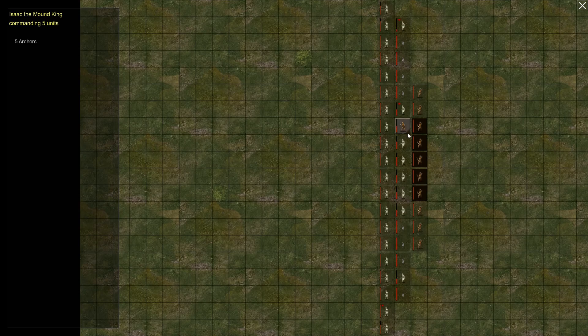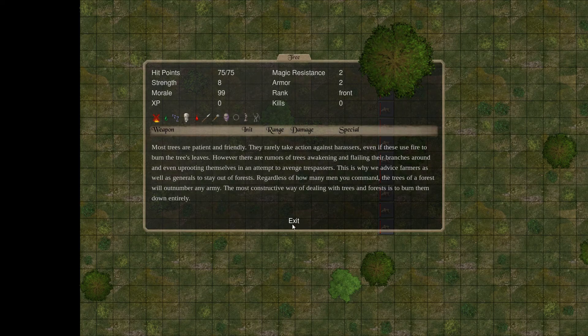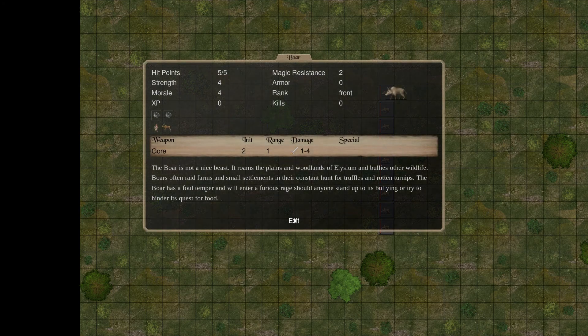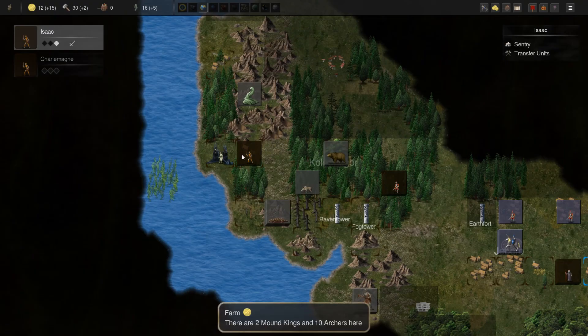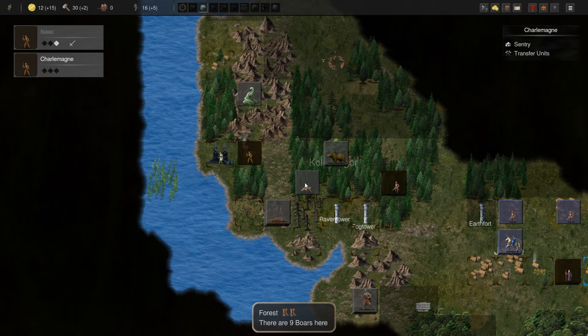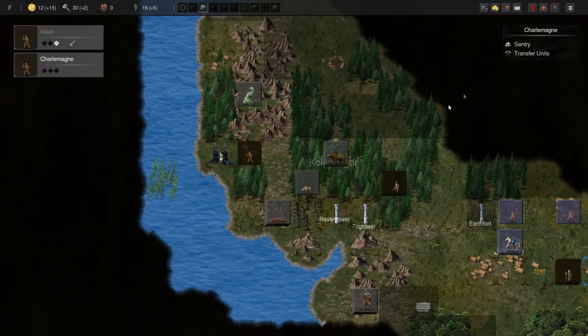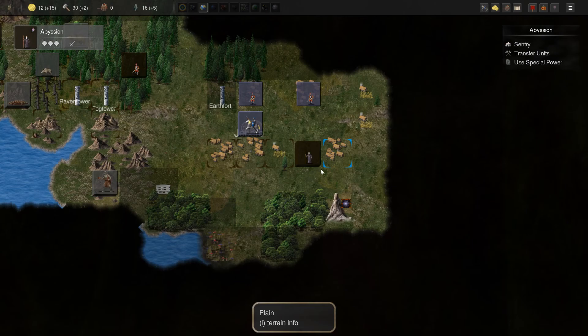Isaac — boars! Let's get another five archers there. Isaac can go pick those up. The boars aren't too dangerous — 1 to 4 damage, 5 hit points — but there are nine of them, so what we have here might not be enough to deal with it safely. If we lose these commanders, it's going to be a little bit annoying because they could be so useful for us.